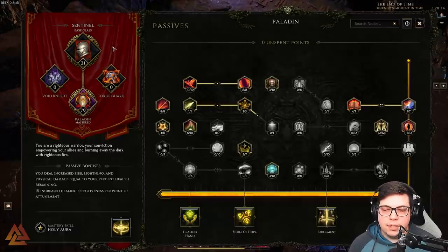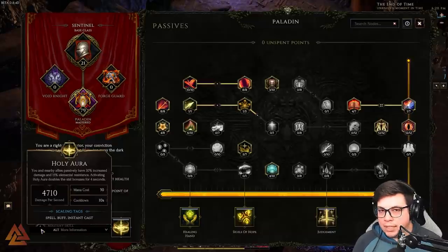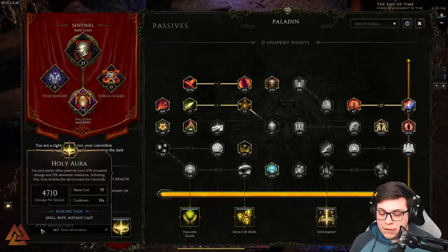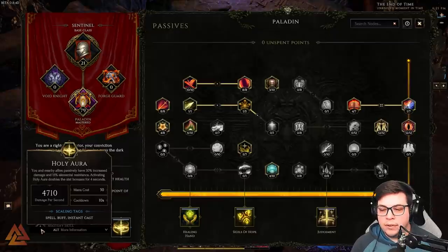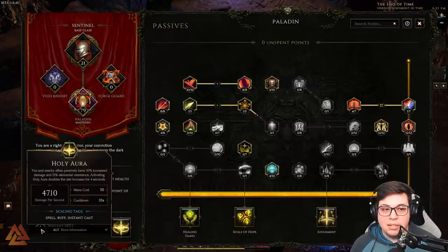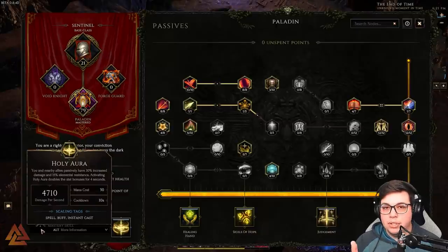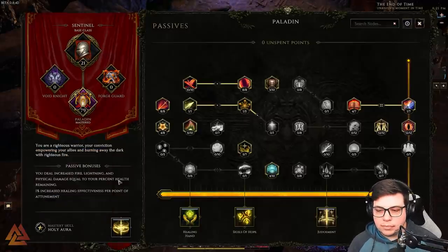We jumped into Paladin, and our mastery skill is Holy Aura. Holy Aura has both a passive and active ability. The passive gives 30 increased damage and 15 elemental resistance just sitting there. If you activate Holy Aura, it doubles both of those for four seconds, then goes on a 10-second cooldown — during which you lose the passive benefits too. It also affects allies and minions, and will work with other players once multiplayer is introduced.